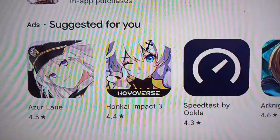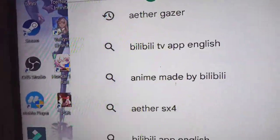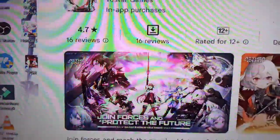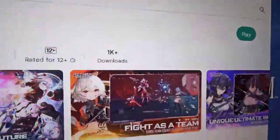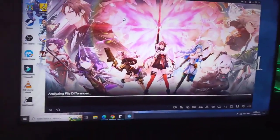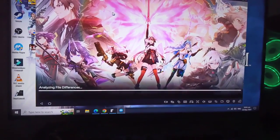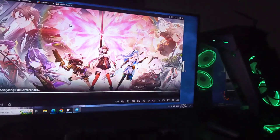On the Play Store, search and type Aether Gazer. It will come up — I'm already pre-registered. Click play, it will install the game. That's it! If you have any questions, leave a comment down below. See you in the next video!